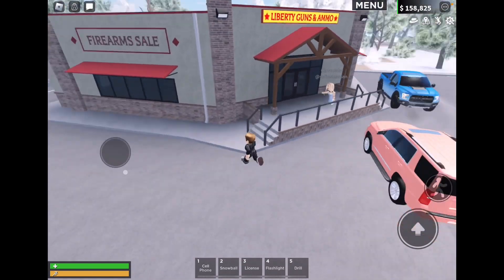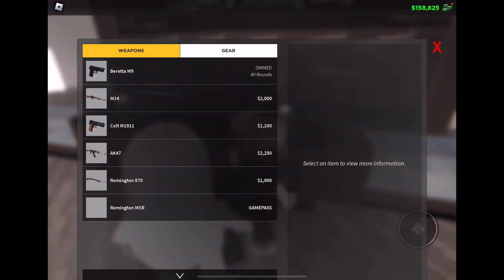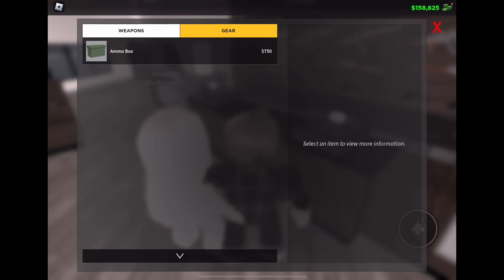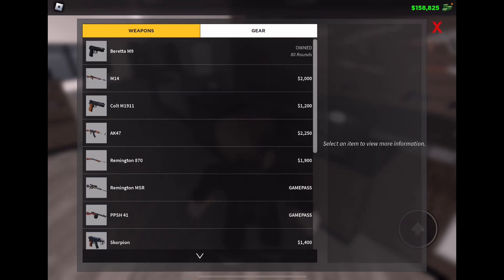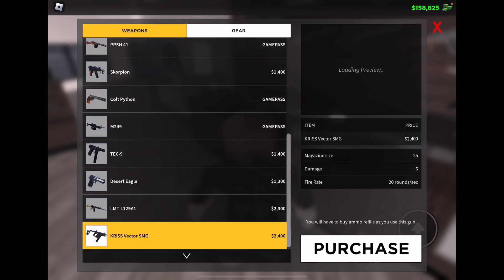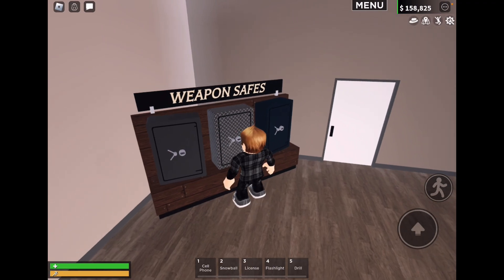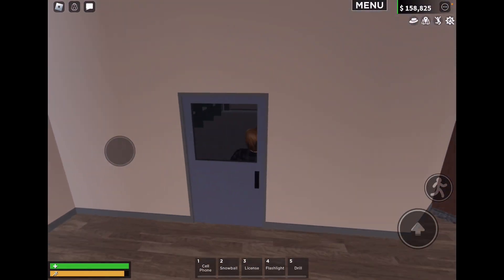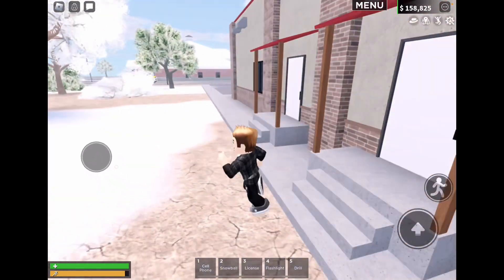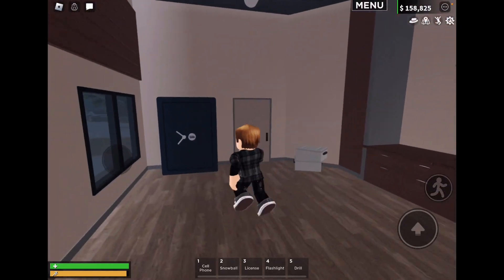We're here at the new and improved gun store - it looks much bigger. There's like a million people here. I assume you can rob these cash registers too like normal. There's just the ammo box - I think there's a few new guns. We can't buy the weapon safes it seems, and we have the shooting range like normal. In the back bit there's Liberty Guns and Ammo and a giant safe.